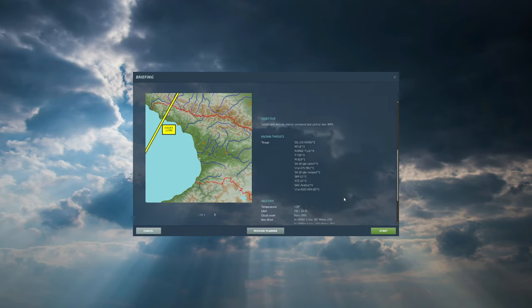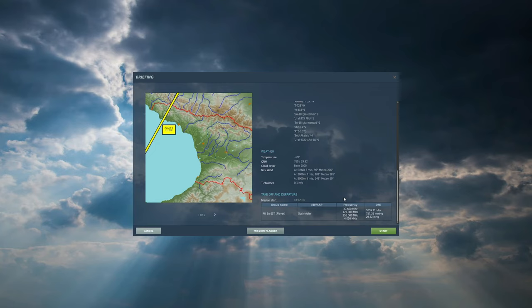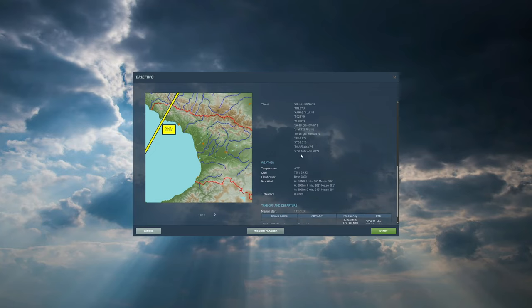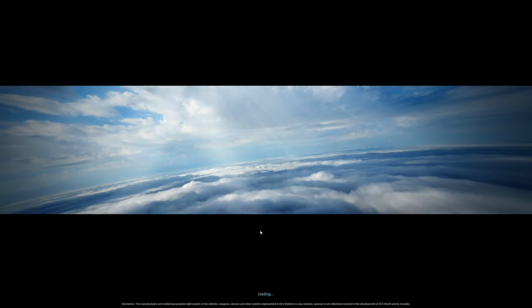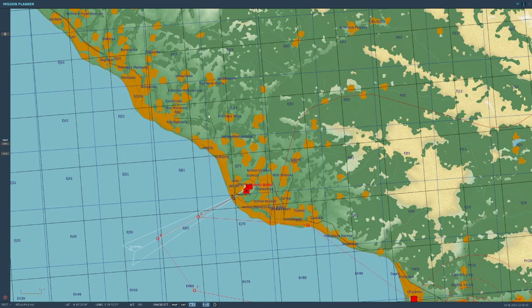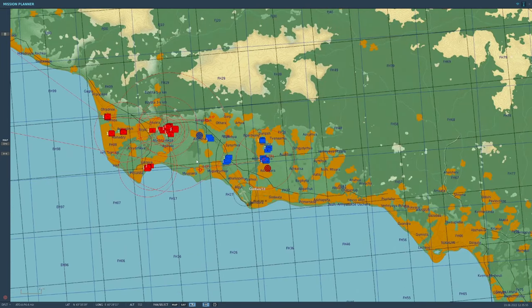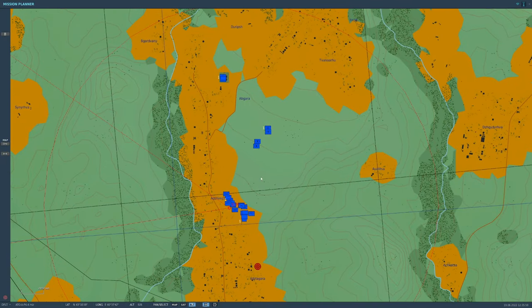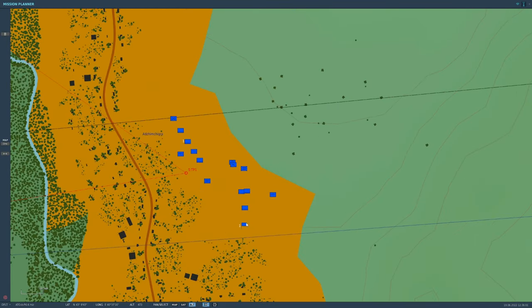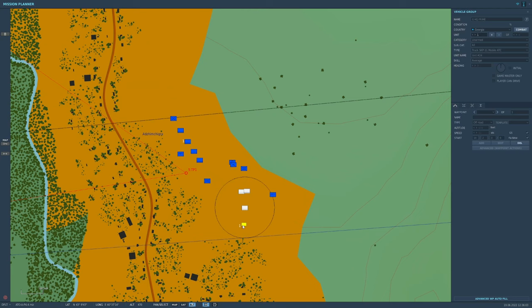The designation for this mission is ATO A.04.4. Our situation: locate enemy command and control platoon in the vicinity of Atslegera and destroy it. Our most dangerous threat on this list is the SA-18 IGLA MANPAD, but we should really be ready to face threats not included on this list like the SA-9 and SA-13 heat-seeking missile launch vehicles.